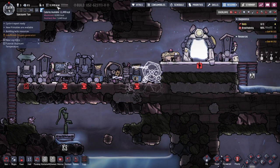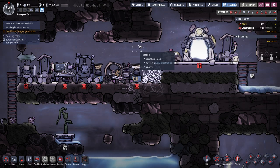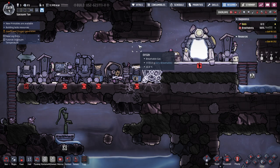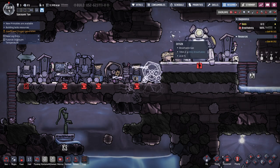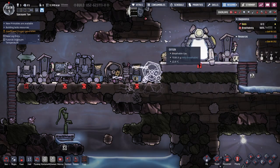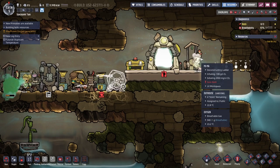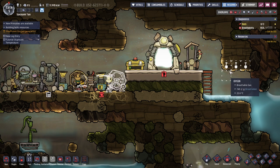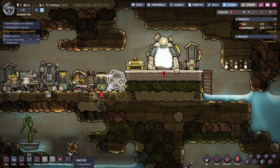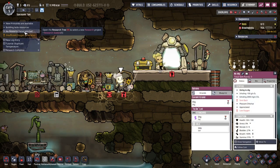We've got 11,000 Kcals still. Very breathable — it says it's very breathable. Some bits barely breathable — it varies, but this part is very breathable. Uh-oh, what's that? They're back to work. I don't know if they can reach that to dig. Maybe I shouldn't have gotten rid of the ladder. No research focus selected.